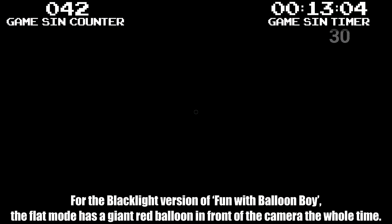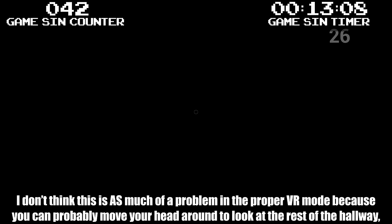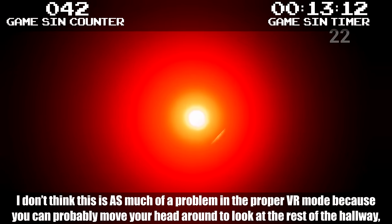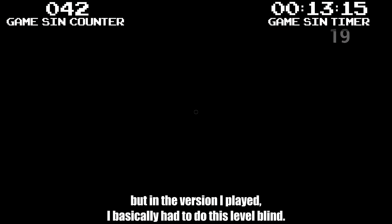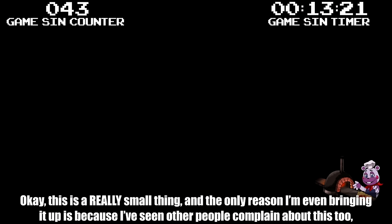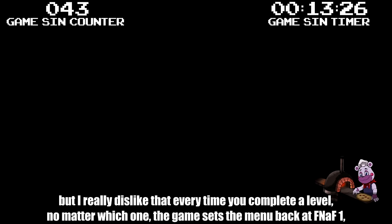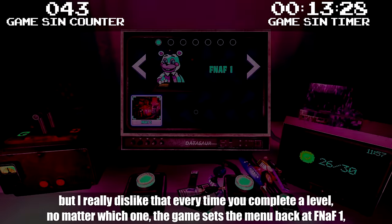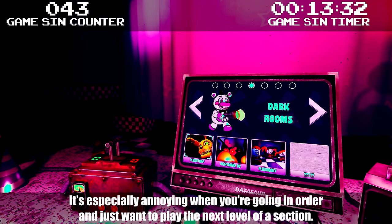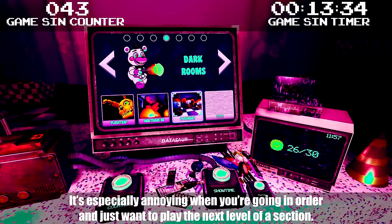For the Blacklight version of Fun with Balloon Boy, the flat mode has a giant red balloon in front of the camera the whole time. I don't think this is as much of a problem in proper VR mode because you can probably move your head around, but in the version I played, I basically had to do this level blind. I also really dislike that every time you complete a level, no matter which one, the game sets the menu back at FNAF 1, forcing you to navigate back to whatever level you want to play next. It's especially annoying when you're going in order and just want to play the next level of a section.